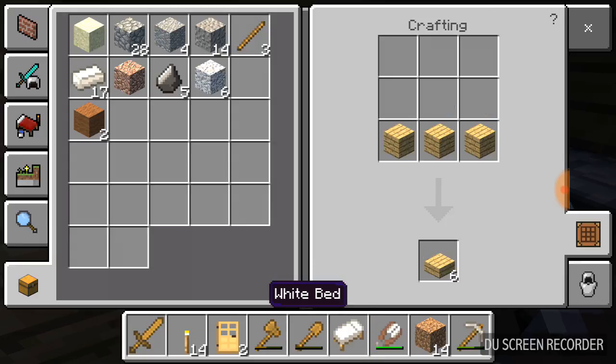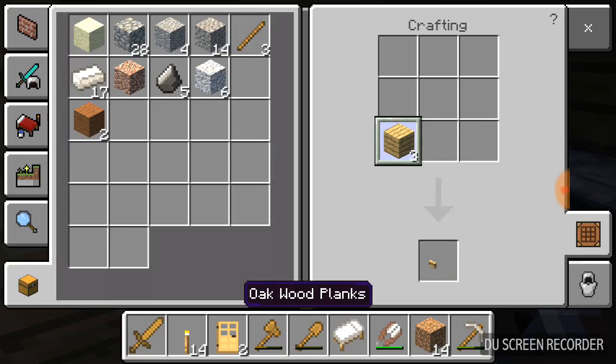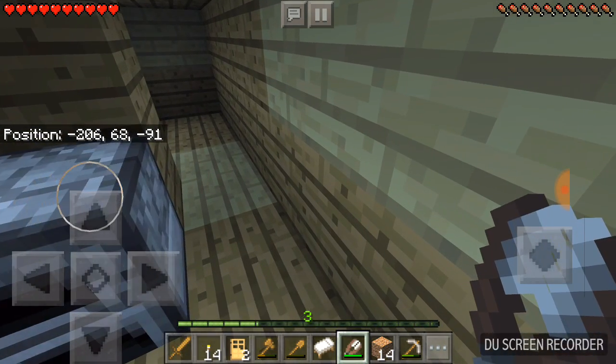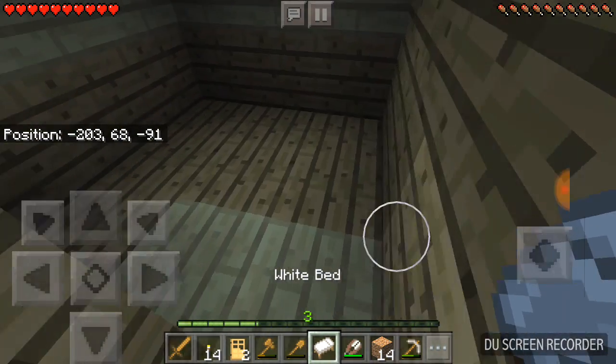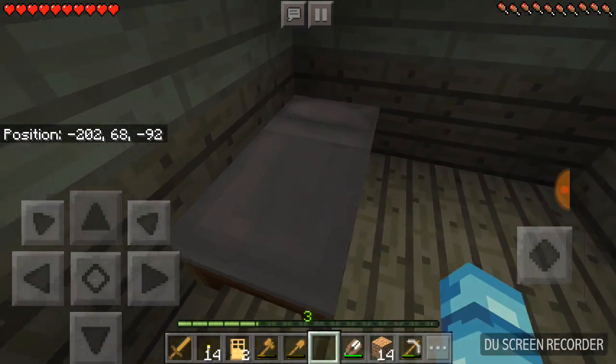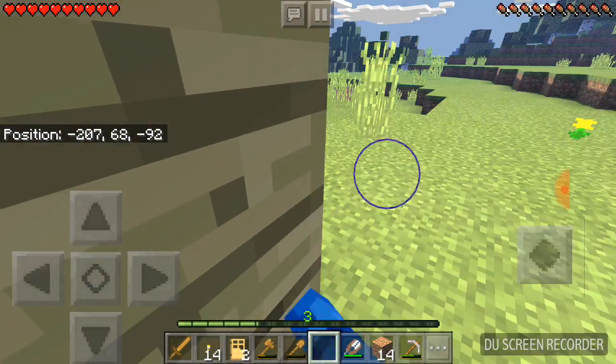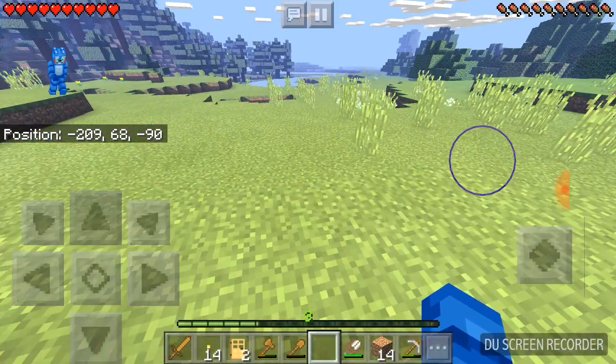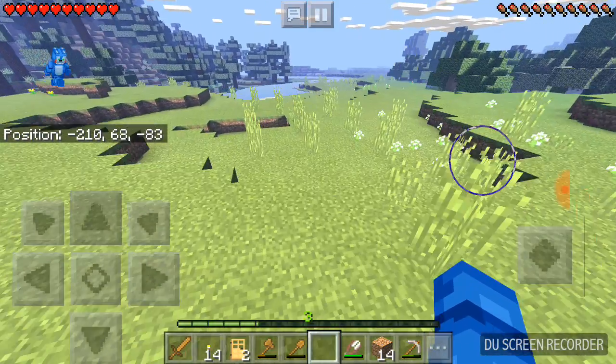There on the bottom — yeah, there we go. We did it! I know it's a white bed, but hey, it's the only bed we can make. So let's go ahead, plop it right there. Now what I want to do is go ahead and get some sand so we can put windows on our house.